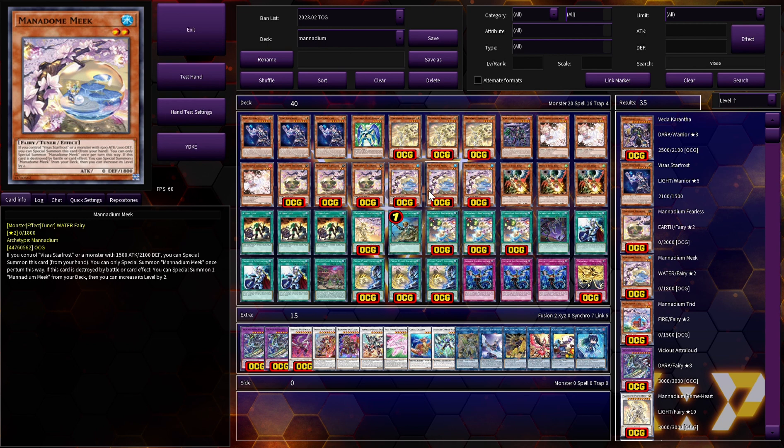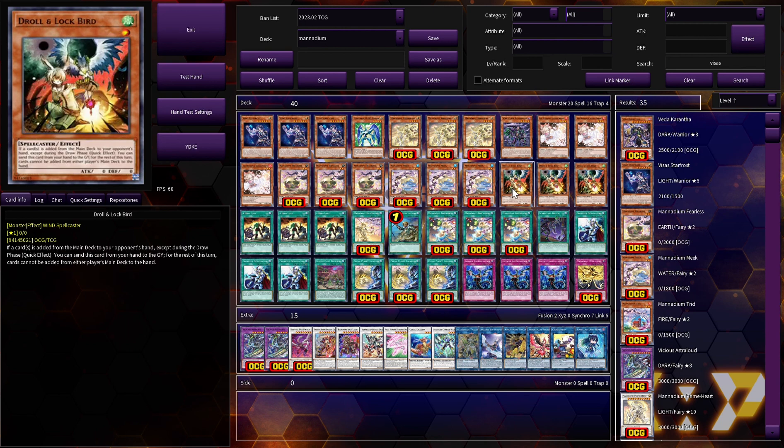Meek: if you control Piece of Star Frost or a monster with 1500 attack and 2100 defense, you can special summon it from your hand. If it's destroyed by battle or card effect, you special summon another copy from your deck, and you can optionally increase its level by two. You're pretty much always going to increase its level by two, but sometimes corner cases arise where you don't — you want to draw with Stardust Charge Warrior and Coral Dragon. We're on three copies of Droll & Lock Bird, an amazing card in the current format to lock everything out.